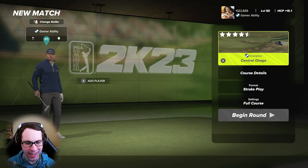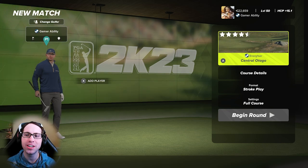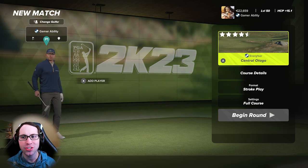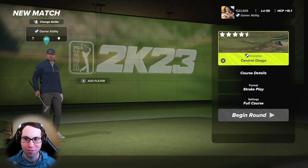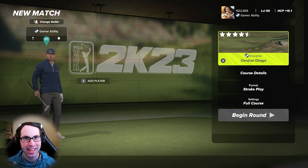What's up everyone, Ryan here and I'm back with another PGA Tour 2K23 course showcase video. Today I'm going to jump into a new course, Central Otago, from the great designer Energizer. This course is based in New Zealand and I was really impressed with what Energizer created here — it's a beautiful golf course and so much fun to play. Get on out there and play this course; let me know how you shoot in a comment down below.